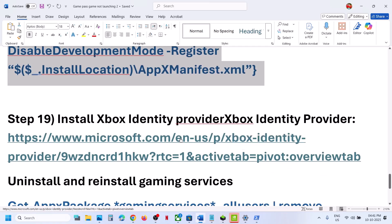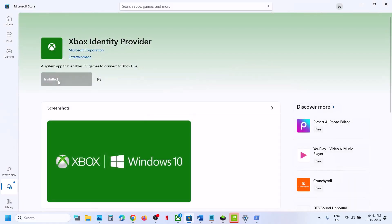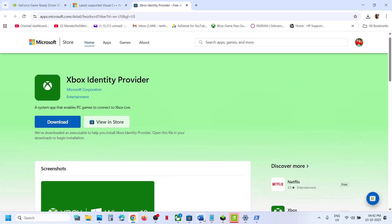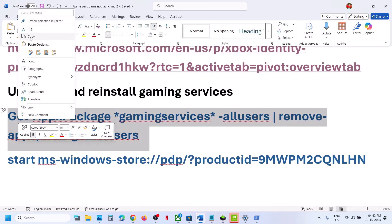Still not working? Install the Xbox Identity Provider. Open the link provided in the description in a browser — it will take you to the Microsoft website. Click Download, then Open Microsoft Store. If it is not installed, click Install or Get, then relaunch the game.